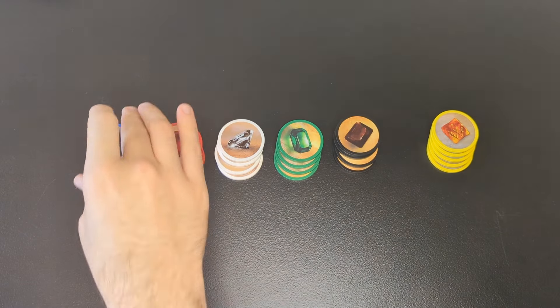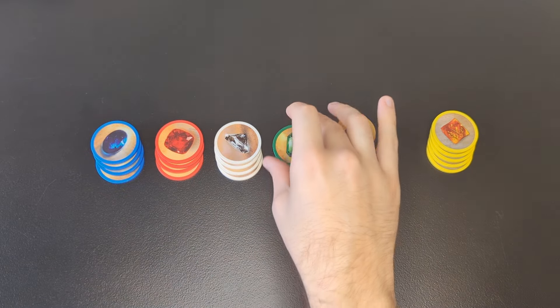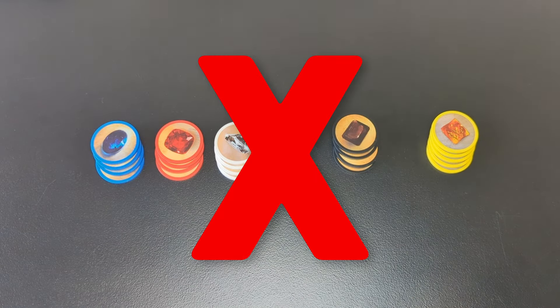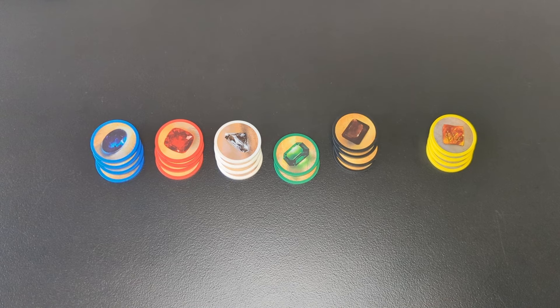Most turns are spent collecting gems. You can either take three different colors, or two of the same color, but you can only take two of the same if there were at least four available. You also can't take gold tokens on a normal turn. If you end up with more than 10 tokens in your collection, you'll need to put some back.